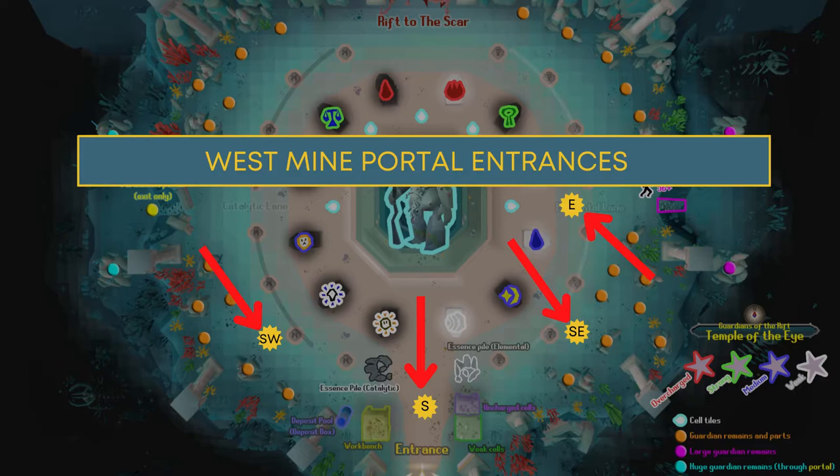Once you've turned your fragments into a full inventory of essence, gone to an altar, crafted, and returned to the map, you will see that a portal will be available taking you to the west mine. On screen now are the locations where the portals will be. The HUD will show the location of the portal, so make sure you always keep your camera pointed to the north so you have a general understanding of how to find the portals when they're open — this is time-sensitive and you don't want to go the wrong way.